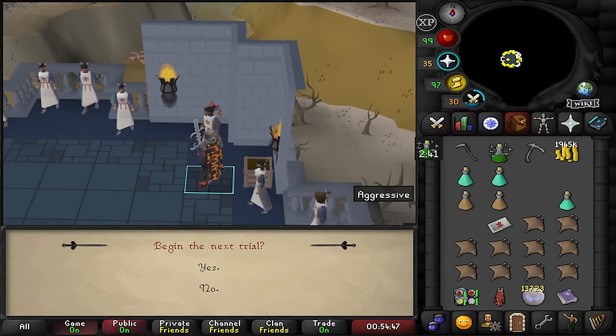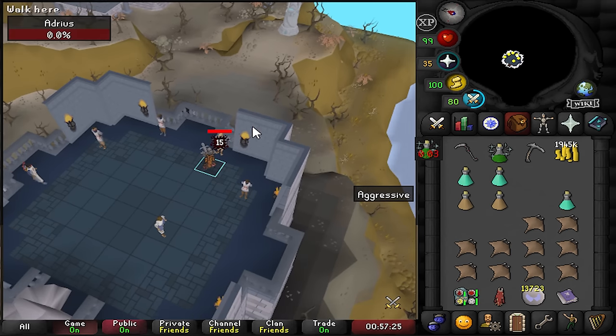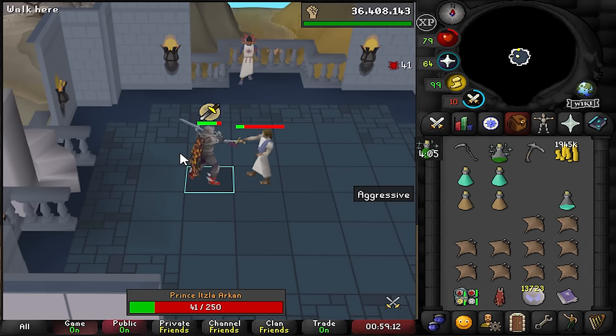Next trial: question each cult member to find the traitor — the one who doesn't mention anything about the new world. Found him immediately! Kill it — yes sir. Fourth trial is a boss with two special attacks he warns you about: one turns off protection prayers but you can turn them straight back on; the other is an AoE — when he warns you, run behind him.